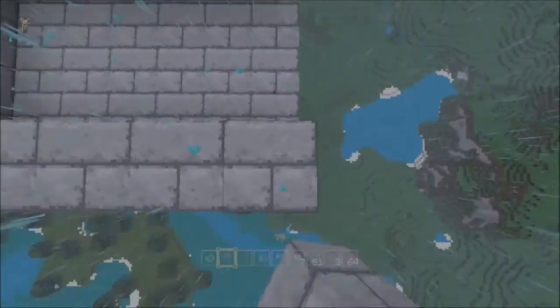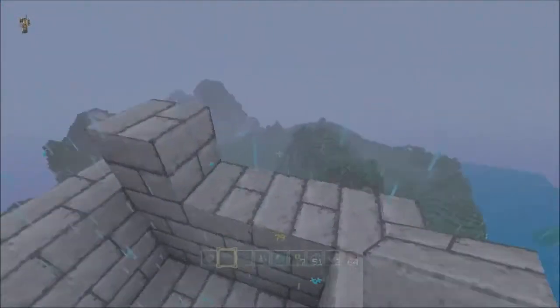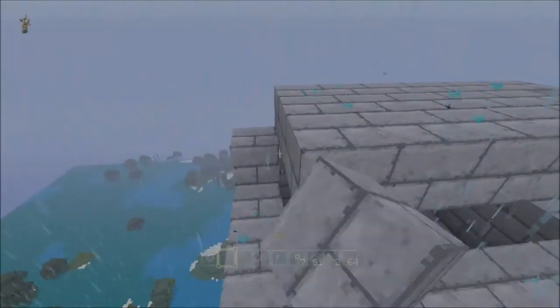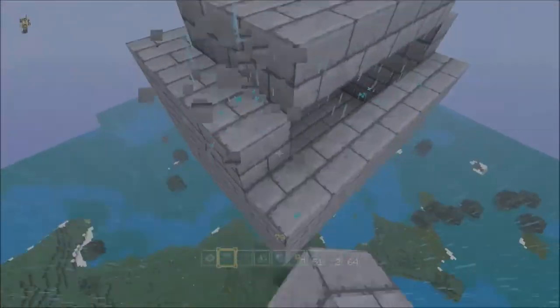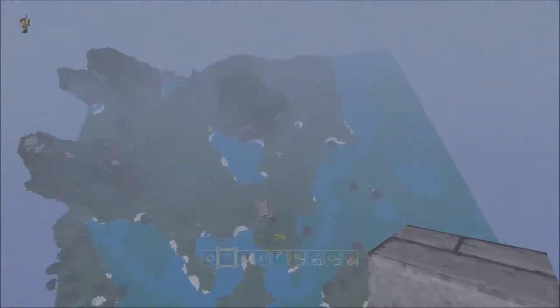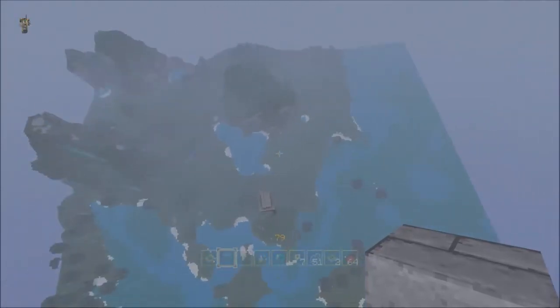We'll give it a four block setup — complete darkness. Let's go up here for a minute and admire the view of this nicely generated seed. That mountain over there is really nice — I like that big mountain too. Lots of water, much desert — that's not great considering we can't use a sand generator — but it's a really nice map. I like those mountains.